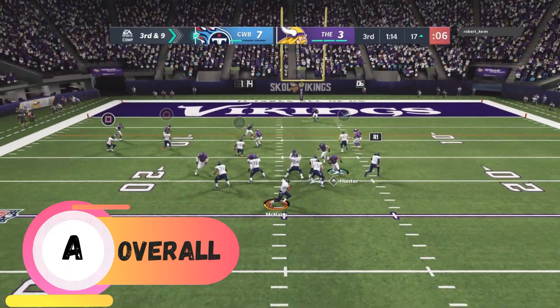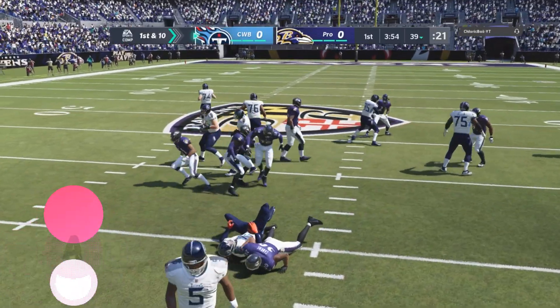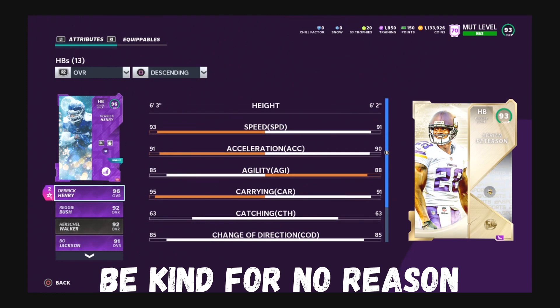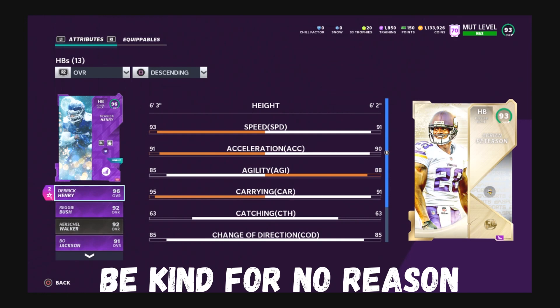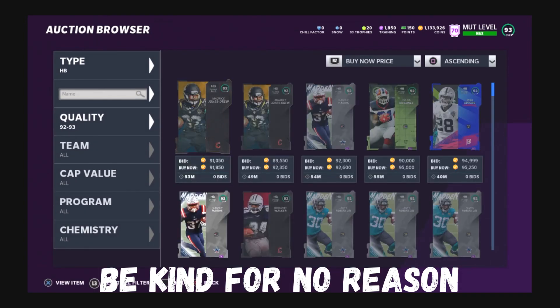If you need a power back and want the best pure power back, go get Derrick Henry. He is definitely better than Adrian Peterson — they're very similar, but Henry beats Peterson, and change of direction was Peterson's biggest problem too. Is Henry better than Walker? I would tell you just go get Walker and save your coins — he can zigzag and spin. You could also go get Bo Jackson's steal, and Barry Sanders is still king of the running backs.